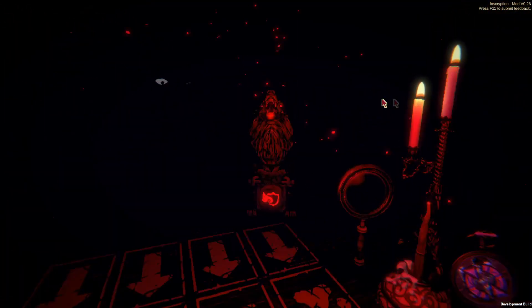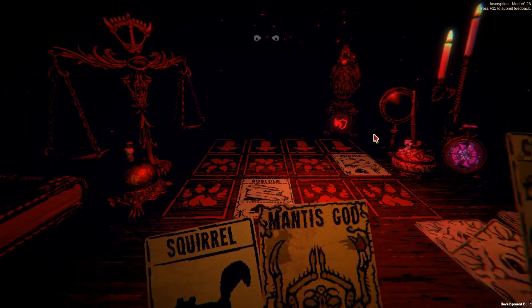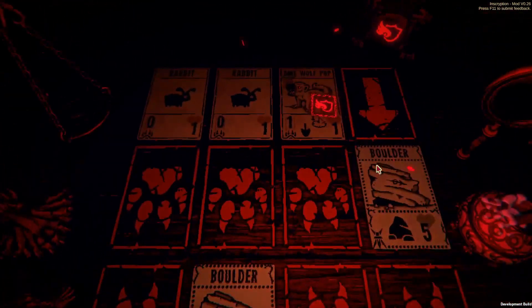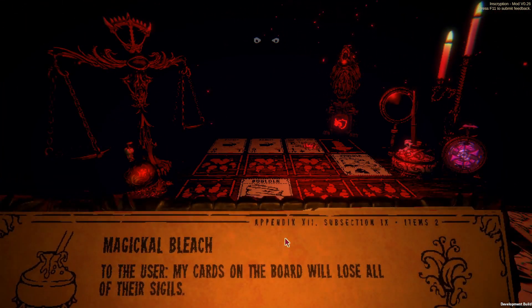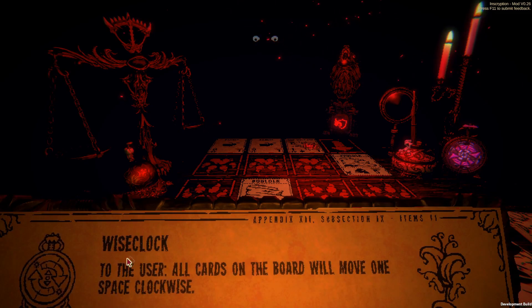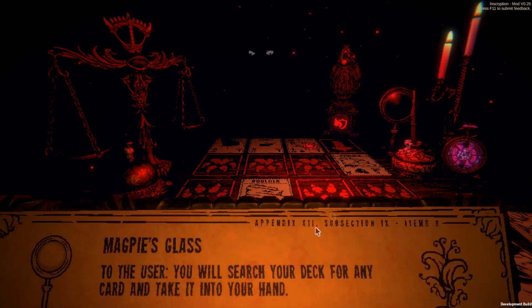Let's read up the items. Magical bleach: my cards on the board will lose all of their sigils — 'my cards' meaning Leshy's cards. The wording is weird but okay. Wise clock: all cards on the board will move one space clockwise — that's pretty much a way to steal a card. And magpie's glass: you will search your deck for any card and take it into your hand.